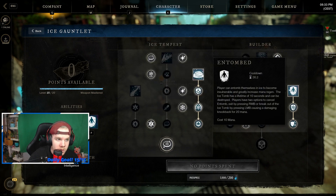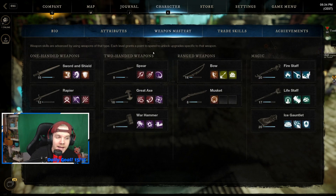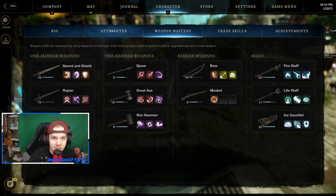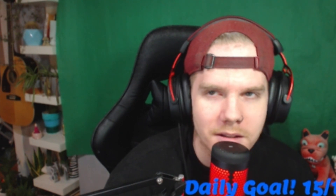For the ice gauntlet it's a pretty standard setup - I'm using ice storm, ice shower, and entomb. Those three moves work brilliantly together, especially with all the crit chance buffs. It's a really fun build - I'm not saying it's the best out there but it's crazy fun. People just expect you to be squishy but you're putting out big damage and you can stand against someone using a great axe, hatchet, spear, musket, or bow. Hopefully you enjoy the clips - try it out and let me know what you think in stream.